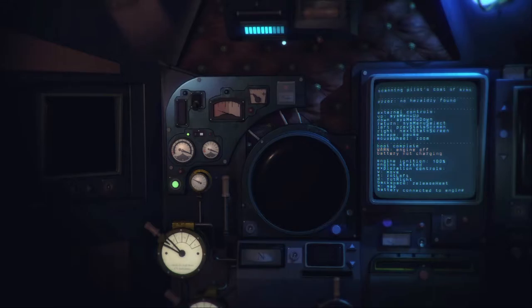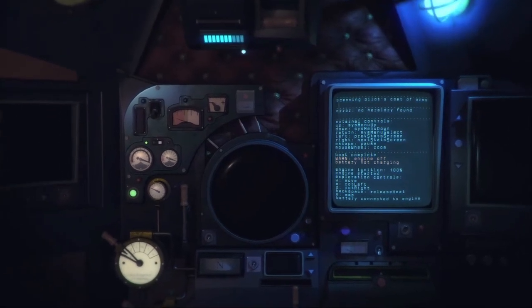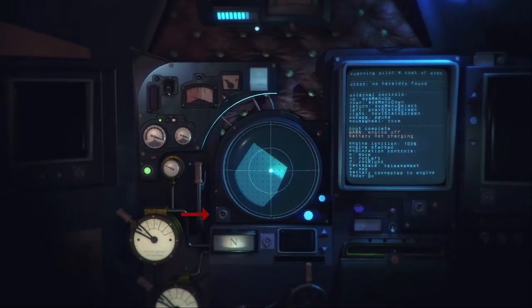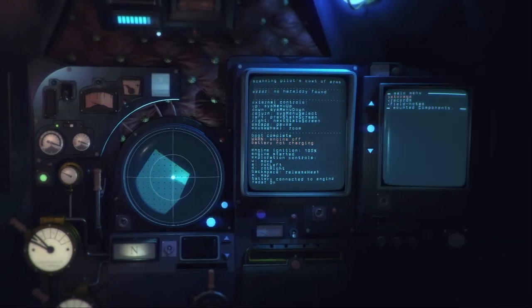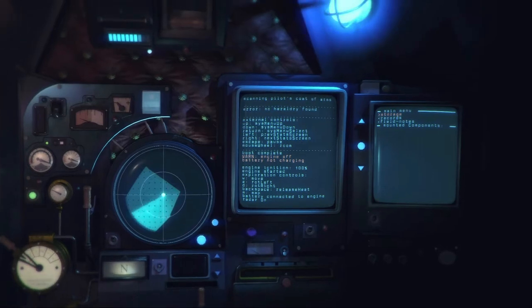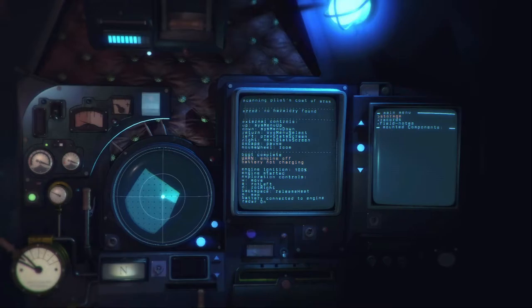Now every system can be switched on within the ship. This is probably the most important one — the map. It's going to show you where you are in the world. What you have over on the right is a computer that's going to act as your communications hub, where any messages will come through, and you can also use it to access your storage and a couple of other things as well.